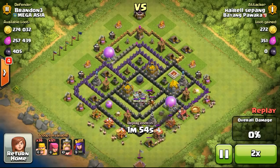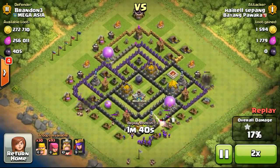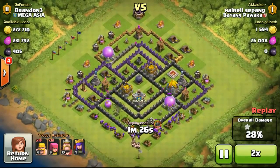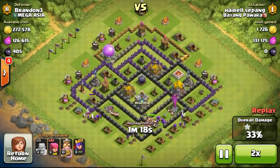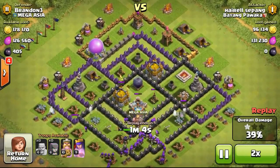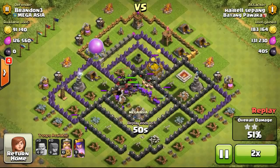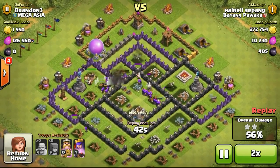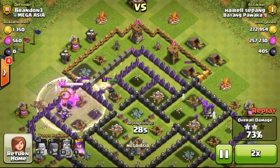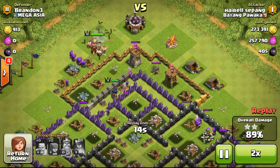Now this guy is attacking with level 6 barbarians and archers, a level 10 Barbarian King, and a level 9 Archer Queen — again no clan castle. He attacked in a completely different manner from the previous attacker, patiently deploying troops from the bottom, taking out structures on the outside. The king and queen went down without even using abilities, and he's pouring into my base with no wall breakers and no spells. My base is very weak — to the extent that I'm getting three-starred by just barbarians and archers.